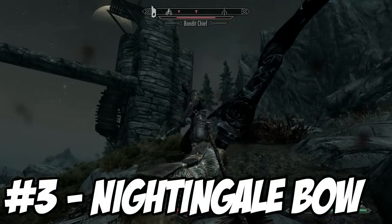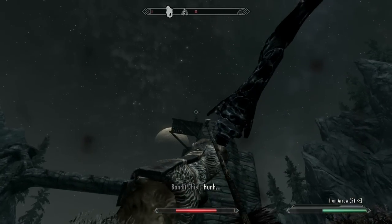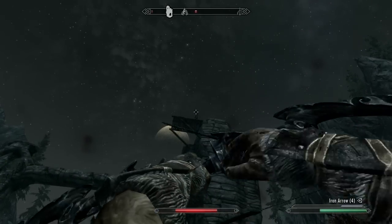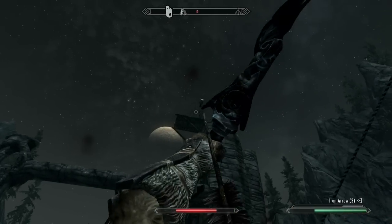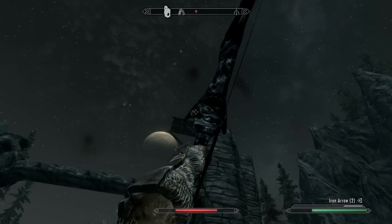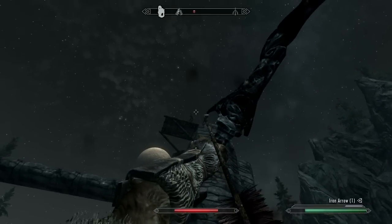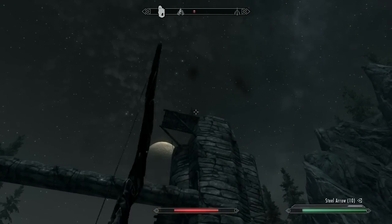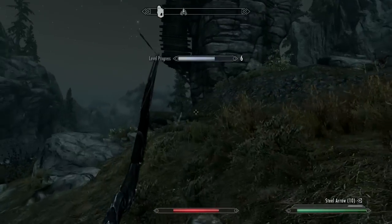For number 3 we have the Nightingale Bow, the most badass bow in the whole game in my opinion. You get this bow from Karliah after killing Mercer Frye in the Thieves Guild storyline, specifically the Nightingale substory. The Nightingales are a secluded sect from the Thieves Guild who worship Nocturnal. This bow is most powerful at level 46 or more, with a base damage of 19, 30 points of freeze damage, and 15 points of shock damage.